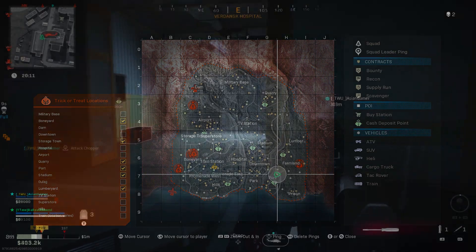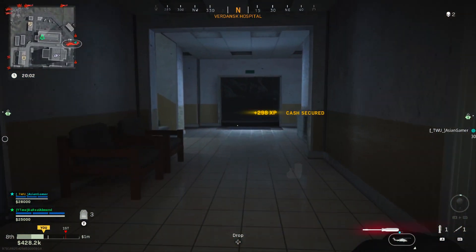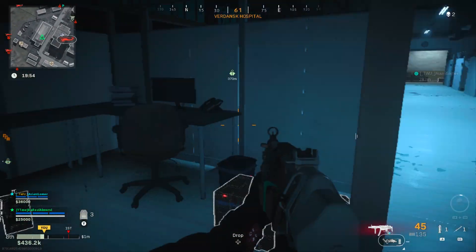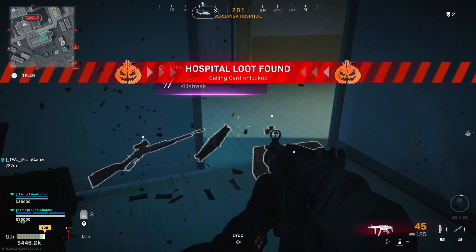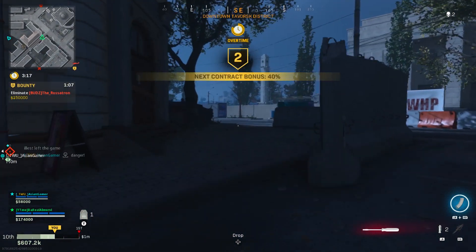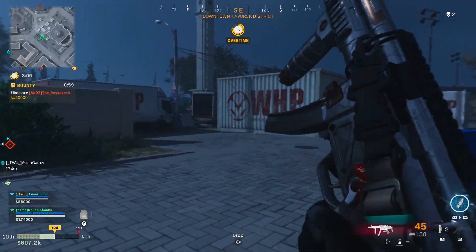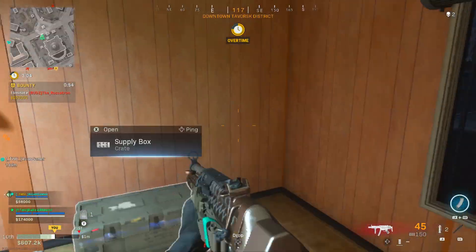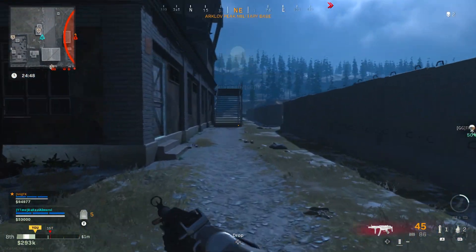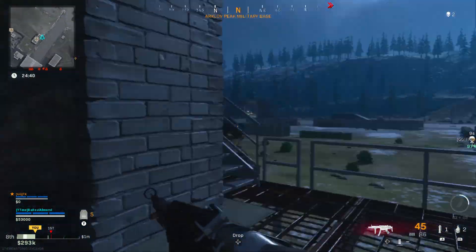You do get a carver melee weapon which I'll cover in a separate video. Now quickly going over all the rewards in order: Storage Town gives you an epic Spooky Scene calling card — a scarecrow with a jack-o'-lantern. Boneyard gives you a jack-o'-lantern charm. Superstore gives a corpse spray. Dam gives you a legendary watch called 'Time of the Season' — an orange one. Hills gives you a little demon emblem. For hills, you can also open chests at Promenade and it counts. Airport gives you the Joker sticker.